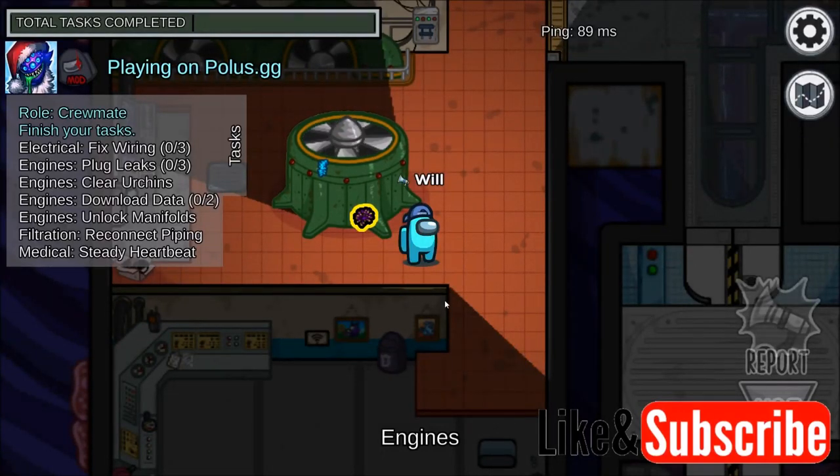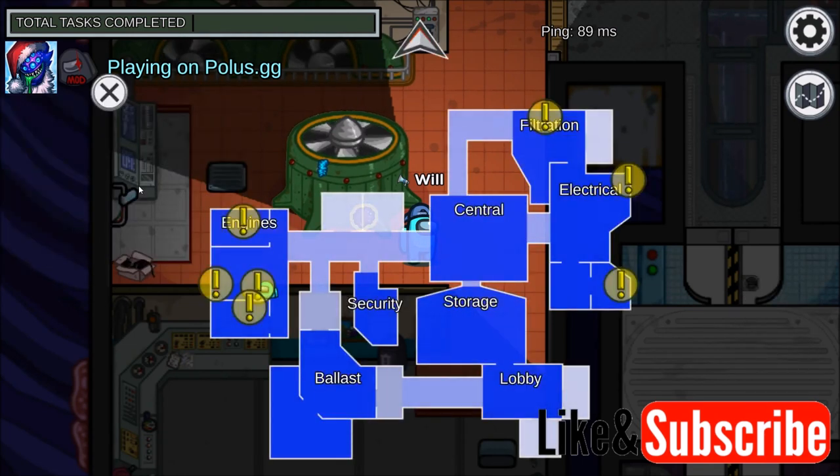Hey, what's up everybody? In this video, I'm going to show you how to do the clear urchins in the engines task of the submerged map on Among Us and polis.gg. Engines are located on the bottom level of the submerged map on the far left side, where I'm currently located.